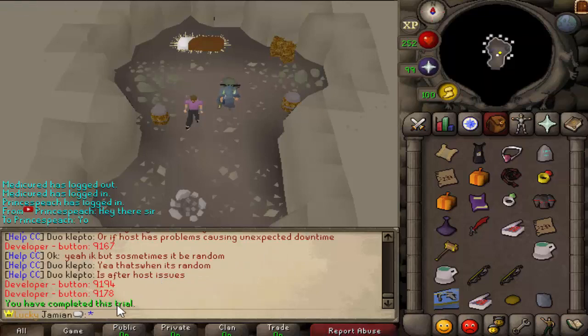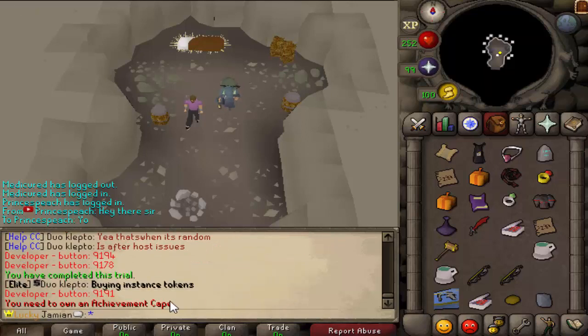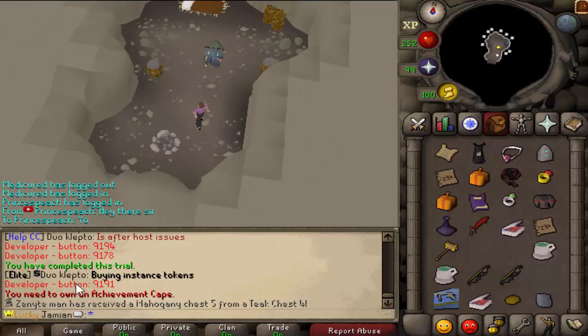If you click on one and you've completed it, it'll tell you you've completed it. If you haven't, it'll tell you you haven't. For example, the 'own an achievement diary' one should say no — we don't own one. This will work with items in your bank, so if you just have it in your bank, you'll be good to go.